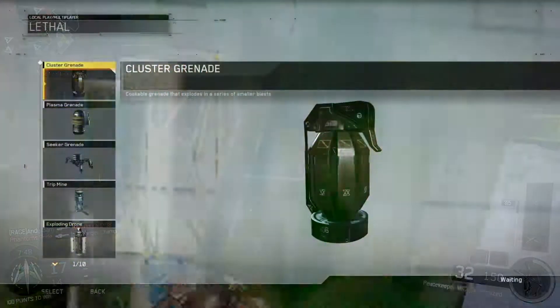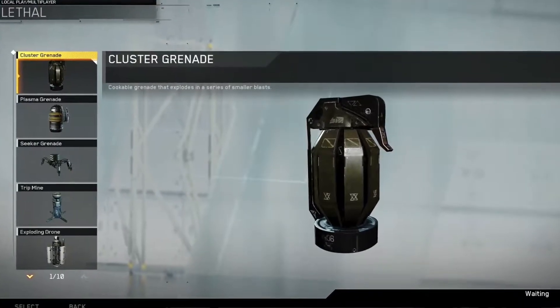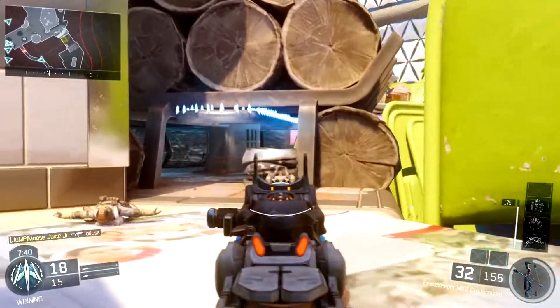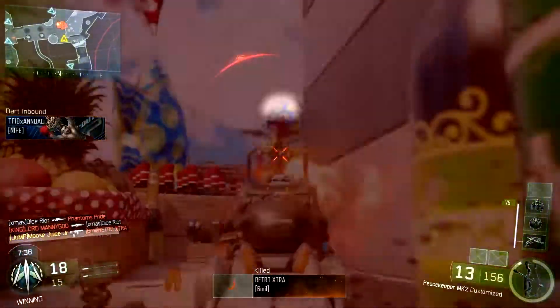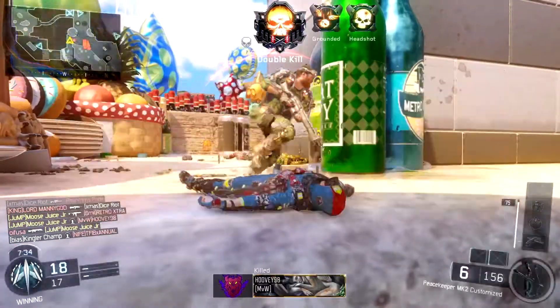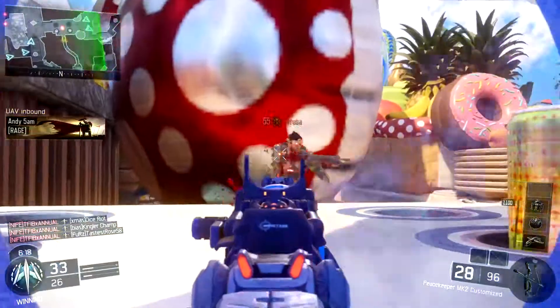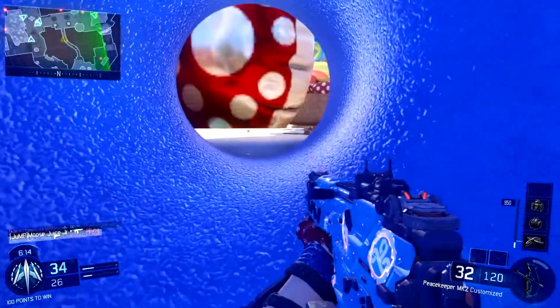Starting off, we have the Cluster Grenade. This is our first lethal — it's our frag grenade, just a little bit upgraded, and it's actually going to replace the frag grenade. The official description is: cookable grenade that explodes into a series of smaller blasts. So exactly like you'd expect — you can cook it just like a normal frag grenade, and when it blows up it's going to shatter into smaller grenades like a cluster.